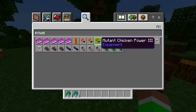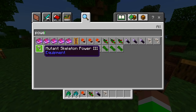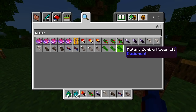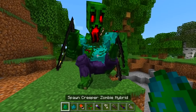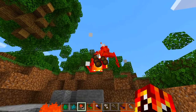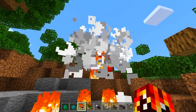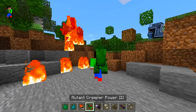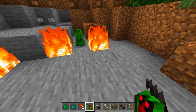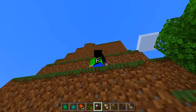There's a creeper power, enderman, skeleton, spider, squid, wolf power, and zombie. I'm gonna spawn in this big mutant and use the chicken power — bam! That's actually pretty cool, I keep firing at it. The creeper power spawns in mini creepers that blow up for me. The enderman power is teleport — we can go all the way up to the top, that's awesome!